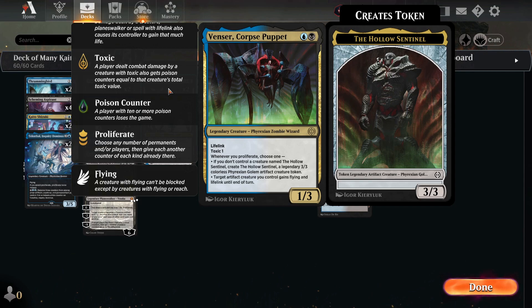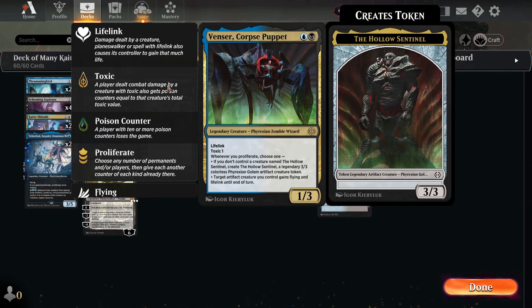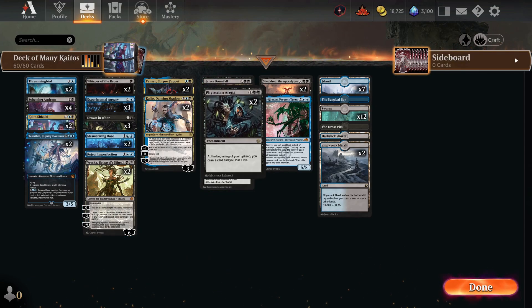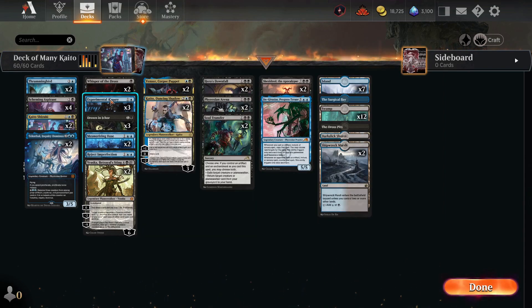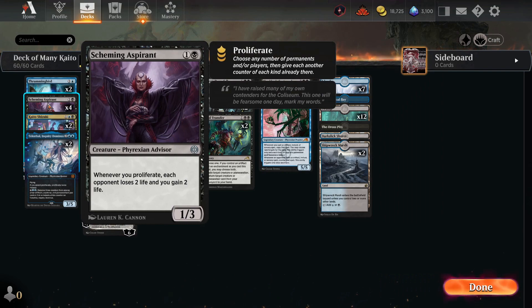We also have the Veneer Corpse Puppet — when you proliferate you can create Phyrexian Golems as attackers or blockers. You can regenerate those with proliferation via Thrumming Bird or other cards. The Corpse Puppet also gains life, and if you proliferate before the attack phase the golem gains life too. We have removal with Hero's Downfall and Vraska. Soul Transfer can exile a creature or planeswalker. And with Ginger Tactics, when we cast a spell we can copy it — so our small proliferation cards get doubled.